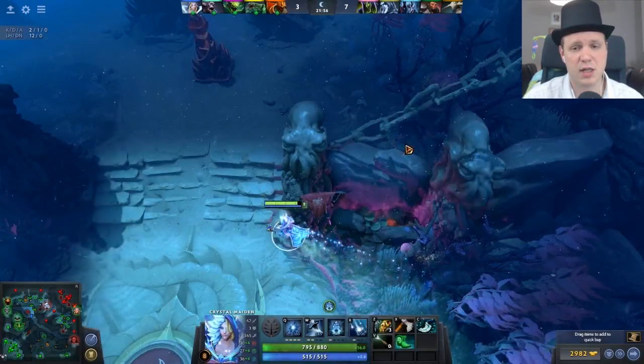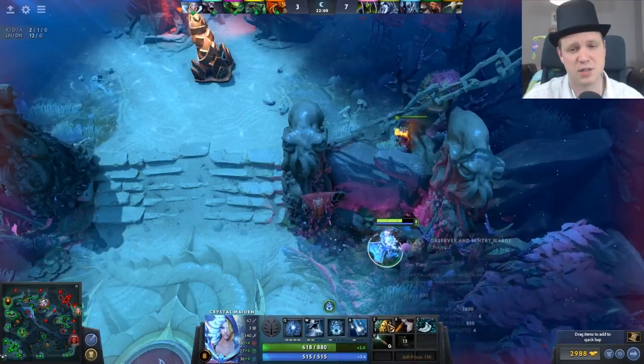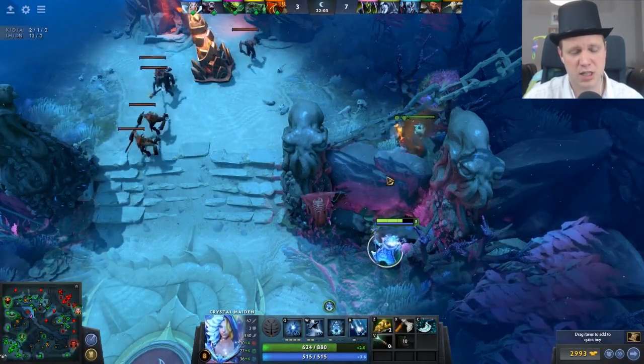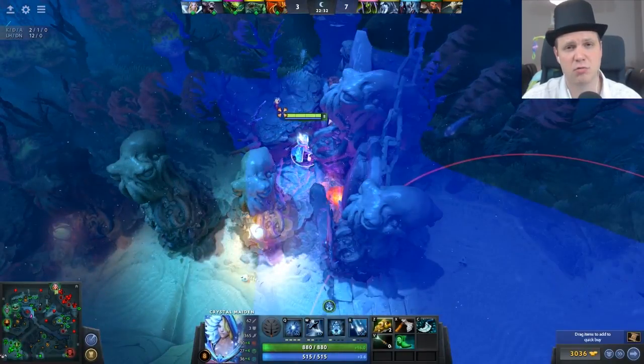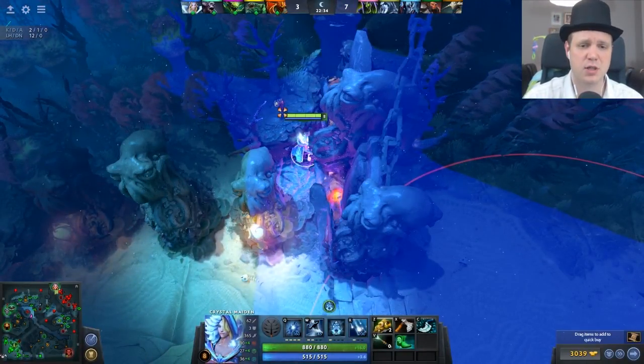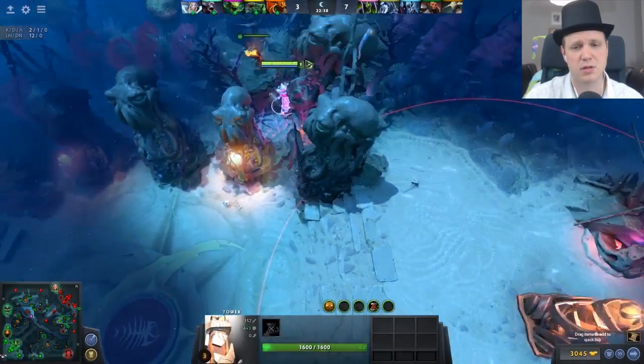For base assaults, here's the best spot you can get out of a bad bunch. Base assaults are always very difficult because it's easy to see that you're putting down wards. But this one's just outside of the tower range, giving you high ground vision. This next one's a much better option — you already have higher ground on the top side, you put down your ward and can see the tower, one of the barracks, and most of the high ground.